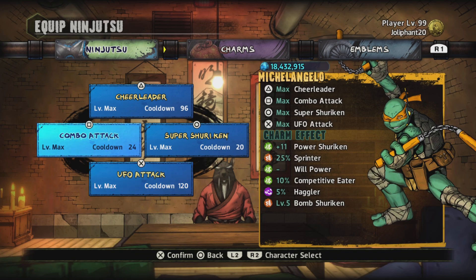Remember when I said I was going to tell you why I had Raph's Combo Attack on? Basically Mikey's Combo Attack makes your enemies dance — basically paralyzes them — and then you're going to be able to take your enemies down easily. This is good for stone guards or any kind of enemies, even elites.